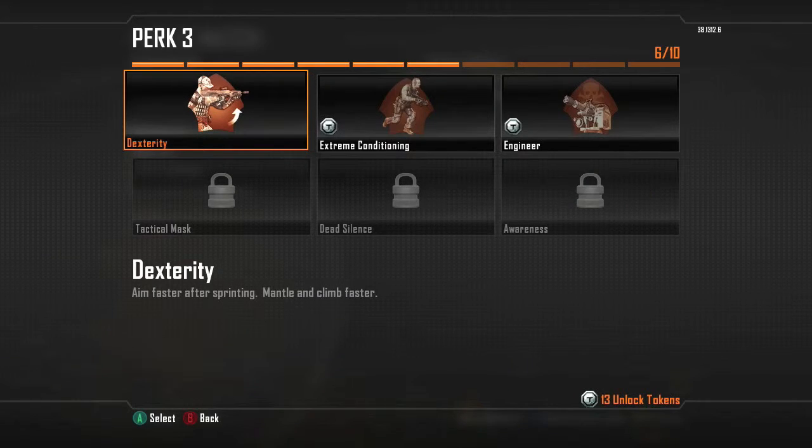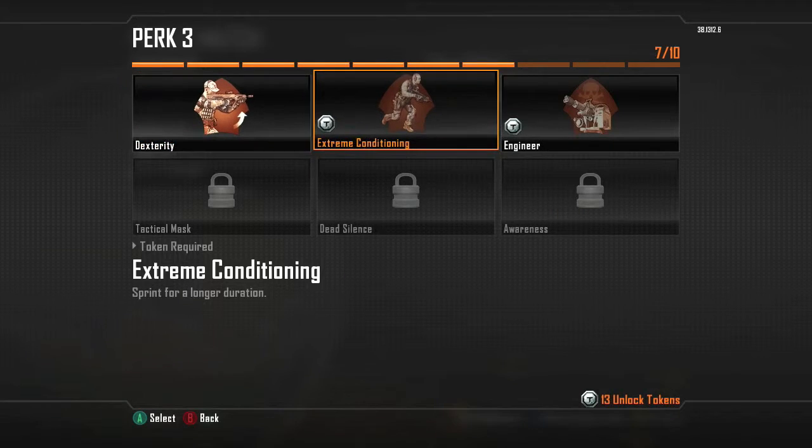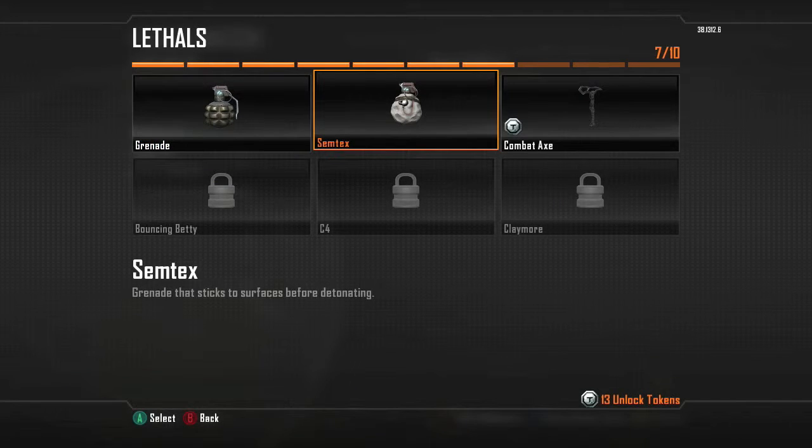This one I would do dexterity because it's a pistol and you want to be able to aim fast. You can do dexterity or steady conditioning, whichever one you're better with.